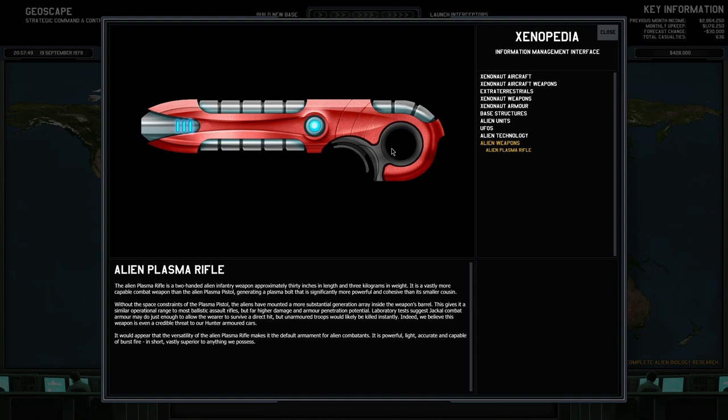The Alien Plasma Rifle is a two-handed alien infantry weapon approximately 30 inches in length and 3 kilograms in weight. It is a vastly more capable combat weapon than the Alien Plasma Pistol, generating a plasma bolt that is significantly more powerful and cohesive. Without the space constraints of the pistol, the aliens have mounted a more substantial generation array inside the barrel, giving it a similar operational range to most ballistic assault rifles but far higher damage and armour penetration potential. Laboratory tests suggest jackal combat armour may just allow the wearer to survive a direct hit, but unarmoured troops will likely be killed instantly. This weapon is even a credible threat to our hunter armoured cars — powerful, light, accurate, and capable of burst fire. In short, vastly superior to anything we possess.